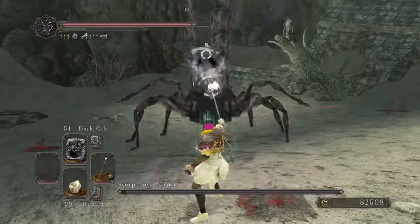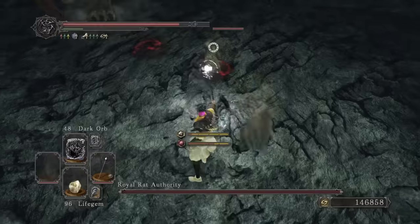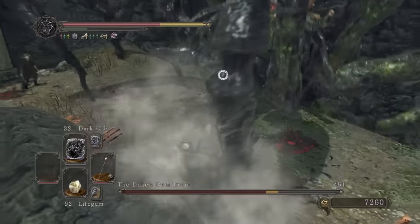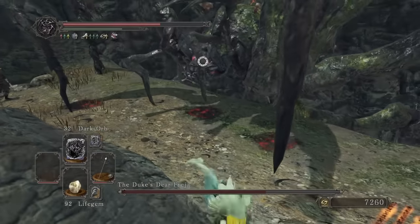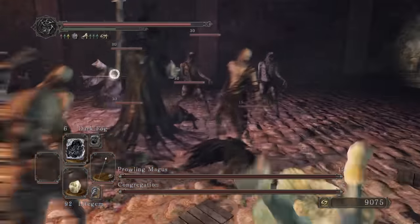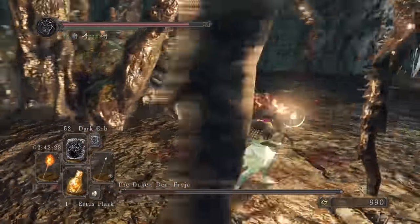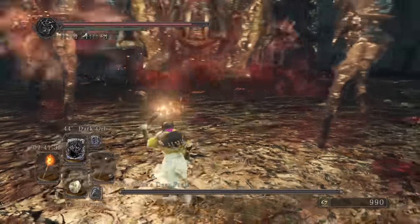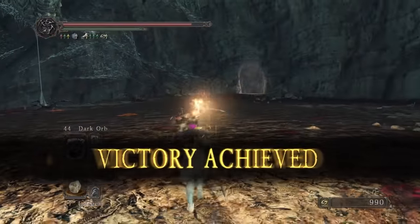Najka has no choice but to hail me as her scorpion king. Royal Rat Authority gets eradicated. Freya runs away after we deal loads of damage to her. Congregation becomes intoxication when we spray them with repeated Dark Fogs. With Freya down to 60% health from before, this is quicker than usual — just a few Dark Hails to the face make Freya bomb harder than Madame Web at the box office.